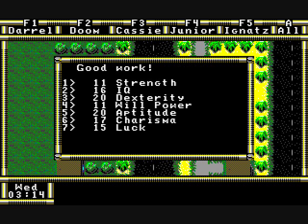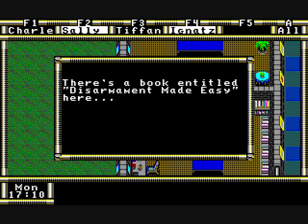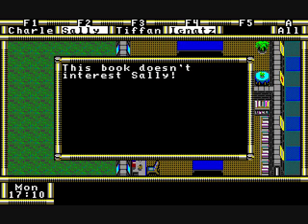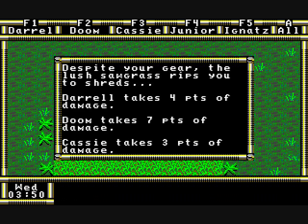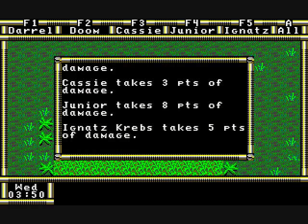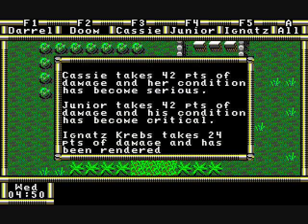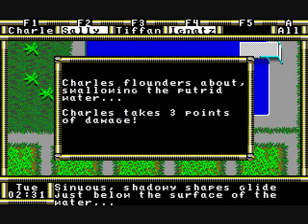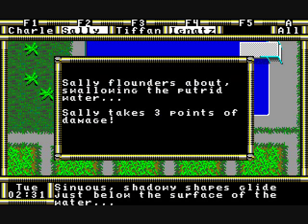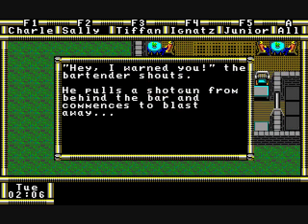If you increase aptitude or IQ, that can affect the skills you can learn if you find books in the game. Here are some books I'm trying to read, but I'm not smart enough — it says I'm not interested. There are many hazards in the game, such as sawgrass — step on it and it rips you to shreds. There are also certain areas that have mortar fire. The game is definitely not easy on you.